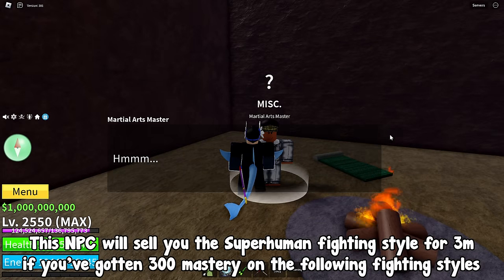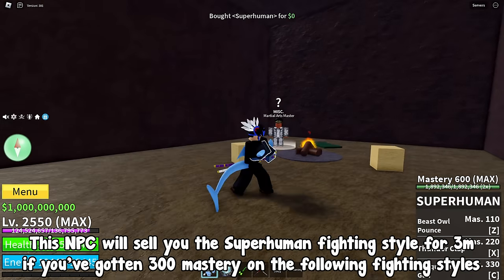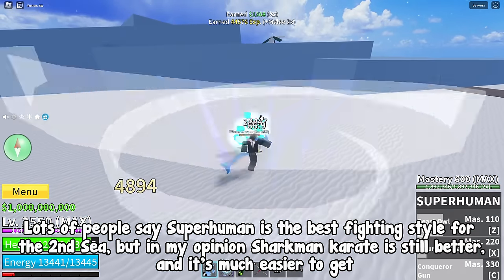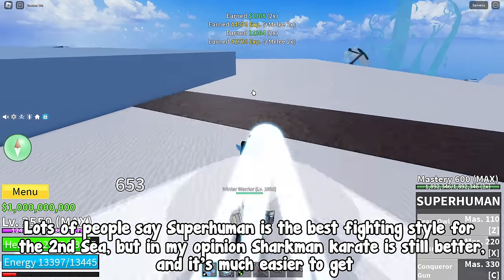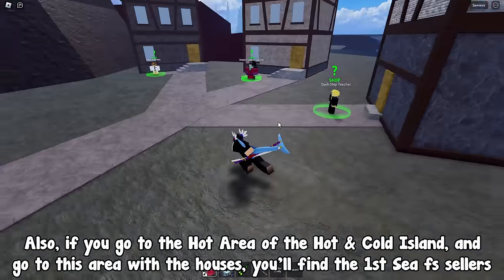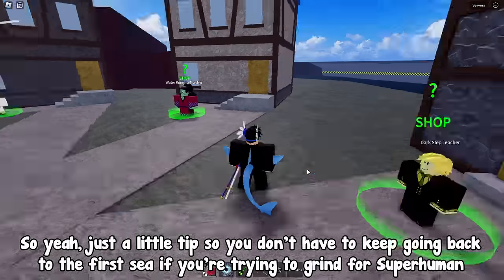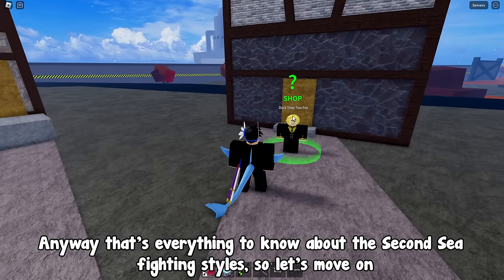The final fighting style is superhuman, located on the snow island on the side with the winter warrior NPCs. This NPC will sell you the superhuman fighting style for 3 million if you've gotten 300 mastery on dark step, electric, water kung fu, and dragon breath. Lots of people say superhuman is the best fighting style for the 2nd sea, but in my opinion sharkman karate is still better and much easier to get. Also, on the hot area of the hot and cold island you'll find the 1st sea fighting style sellers, so you don't have to go back to the 1st sea.